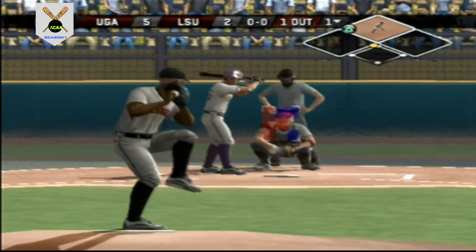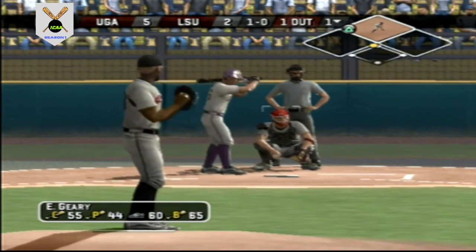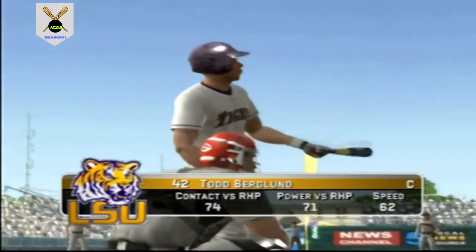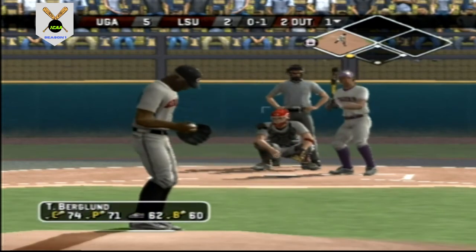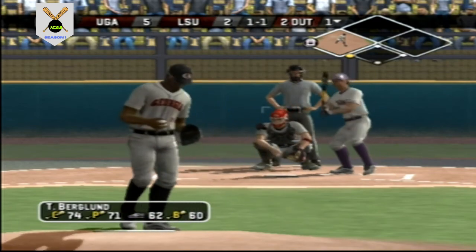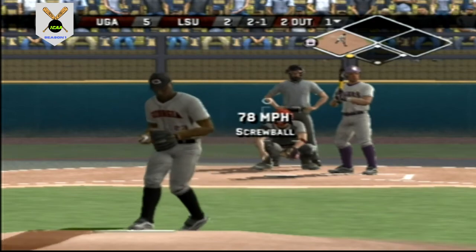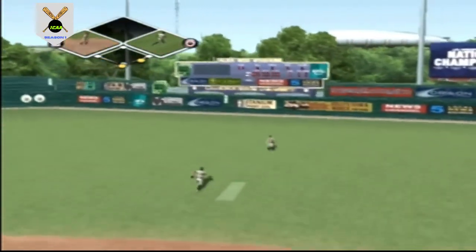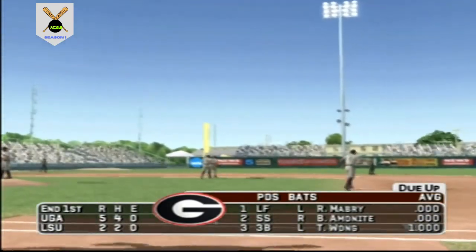Number 16 is up next. That breaking ball misses upstairs for a ball. Two hits and two runs in the inning. A ground ball headed for the hole — and the out. Number 42 is digging in. Swung on and missed the breaking ball at the knees. Fastball above the letters for a ball — that was a little high. There's a routine fly ball, the fielder is able to come in under it. LSU scores two but strands one, and we'll go to the top of the second — it's five to two.